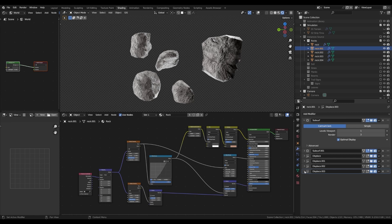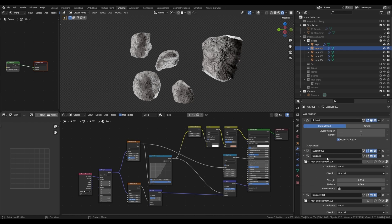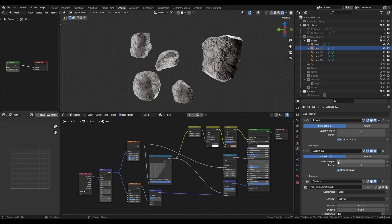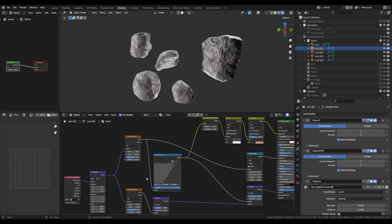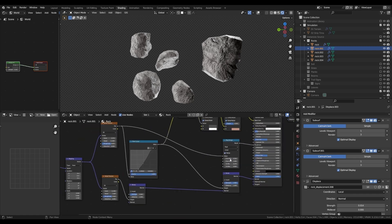For the rocks, I mainly kept the modifiers from the Extra Mesh add-on. I just tweaked the display strength so I get more details where I want it, and added another Subdivision Surface modifier at the beginning. Regarding the shading, the setup is pretty simple — I am just overlaying two noises to drive the color, roughness, and bump.